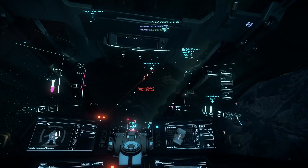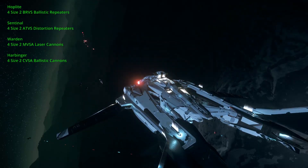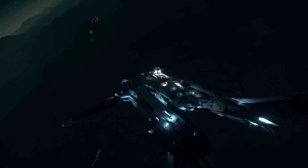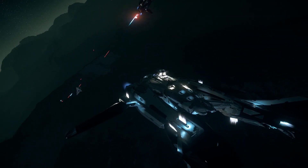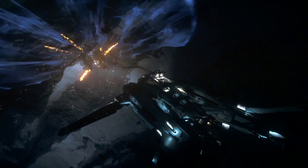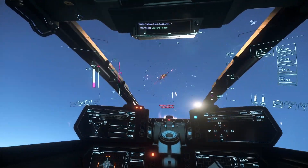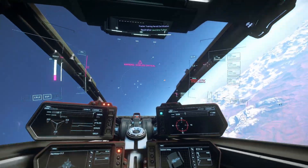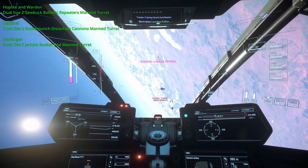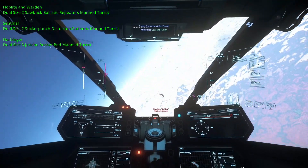For the four fixed nose guns, each model has a unique stock weapon: the Hoplite uses four BRV-S ballistic repeaters, the Sentinel has four ATV-S distortion repeaters, the Warden has four MVS-A laser cannons, and the Harbinger has four CVS-A ballistic cannons. I tend to replace these on all models with either a full set of GVS-R laser repeaters or a mix of two GVS-R and two ATV-S disruption repeaters for a laser-distortion combo. For turrets, the Hoplite and Warden have dual size-2 Sawbuck ballistic repeaters, and the Sentinel has dual size-2 Sucker Punch distortion cannons.